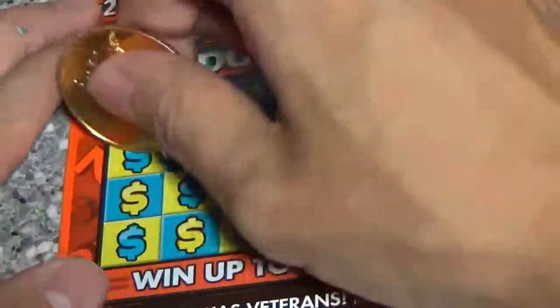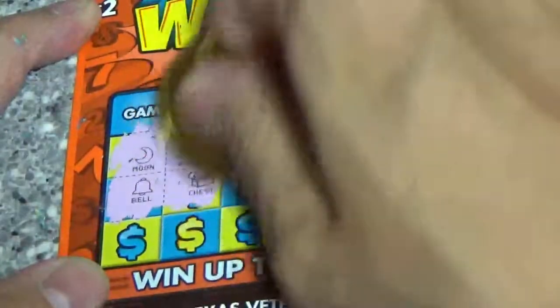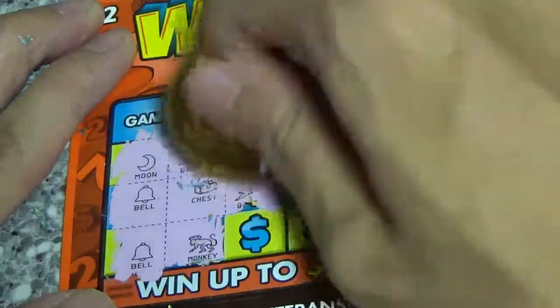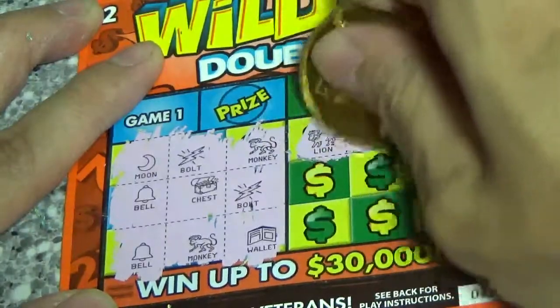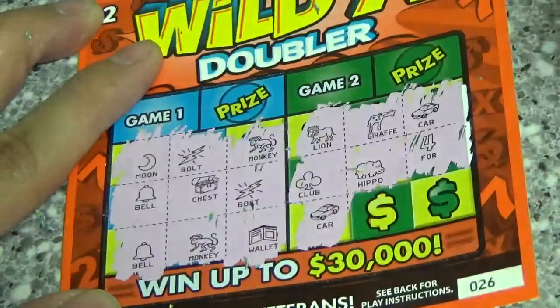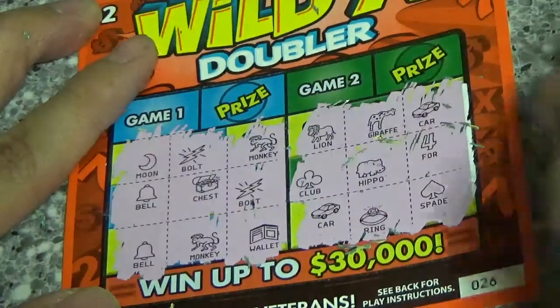Ticket 26. Moon, bolt, monkey. Bell, chest, bolt — 2 bolts. Can we get another one? Got another bell, another monkey, and a wallet. Nope. Game 2: lion, giraffe, car. Club, hippo, and a 4. Another car. Ring and a spade. Nothing on 26.